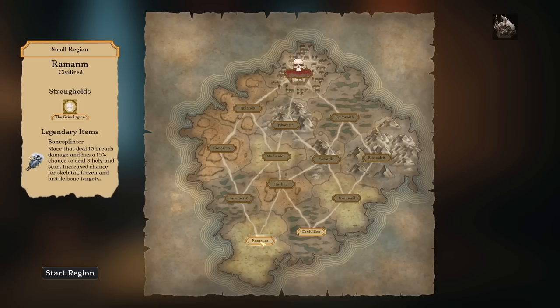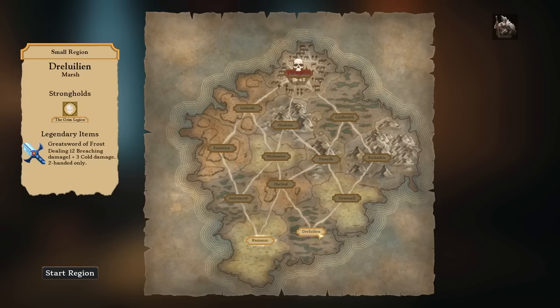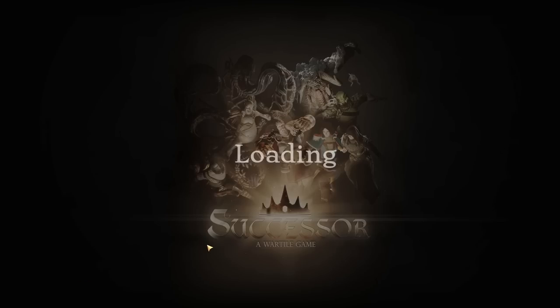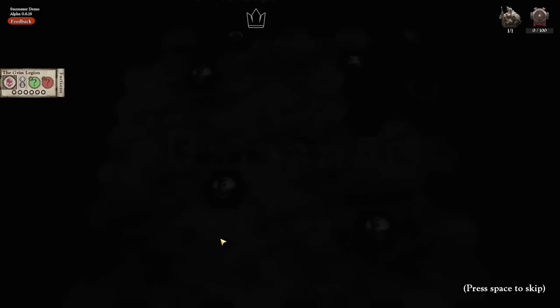Down at the bottom there are legendary items we can look at. We can get a big mace in Raman, which is civilized and has a stronghold held by the Grim Legion. Over here we've got — I don't even know how to say it, I'm going to need a Welsh person stat. But this place gives us a greatsword of frost, which is pretty cool. We'll go with Raman first and just see what happens.